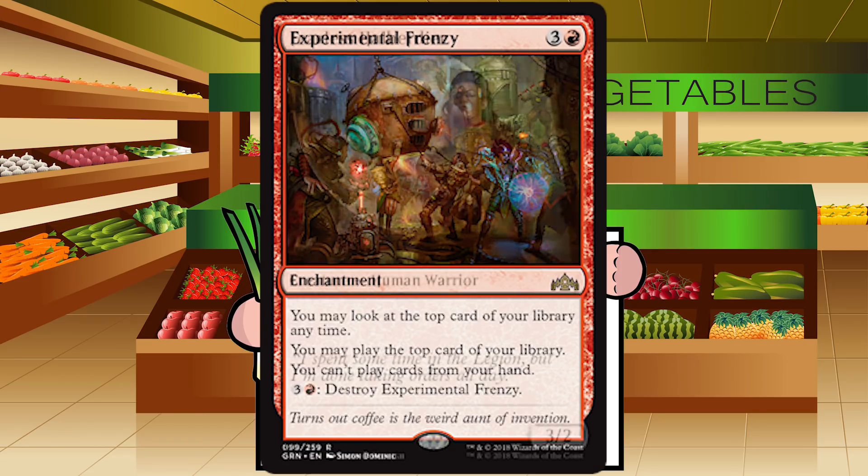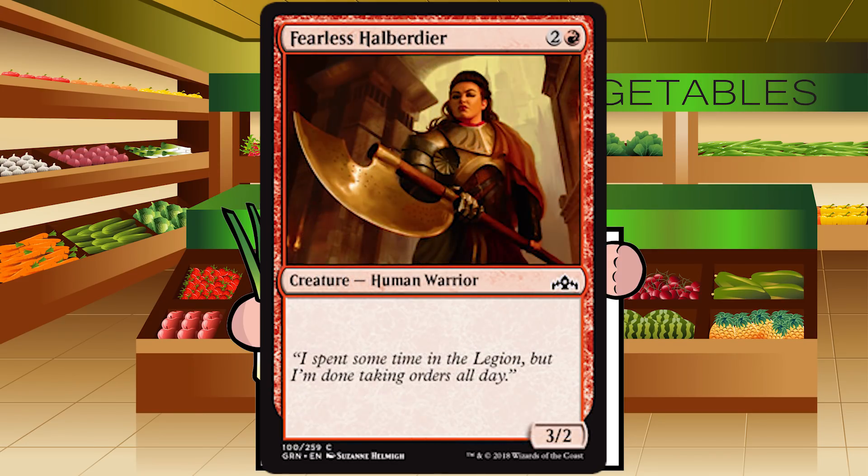Up next is Fearless Halberdier — two and a red for a creature Human Warrior at common. She's a vanilla 3/2. As we talked about with that black vanilla creature, this is just a C-. There's so much else going on in this set, so many good creatures — you're taking a hit playing a plain vanilla creature. Play it if you need a creature, but cut it way more often than you play it.